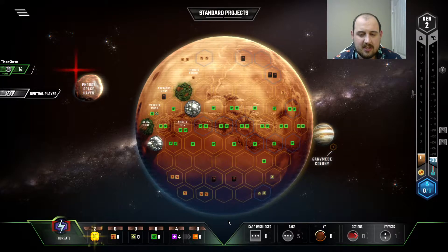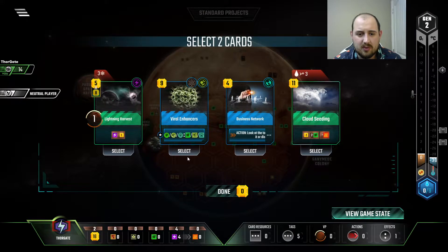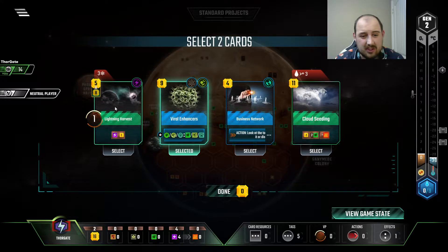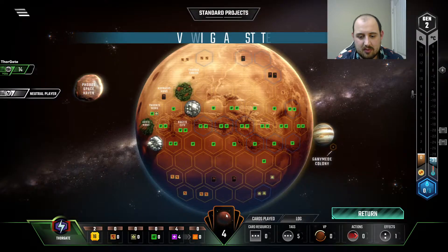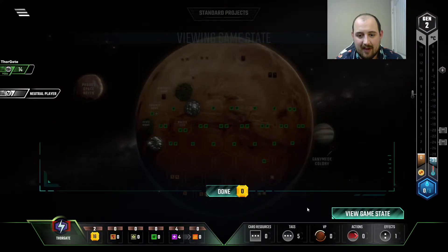All that energy that spills over is going to be heat at the end of the day, which is quite valuable. I'll do Business Contacts because I'm not sure what else I'd want to do. This is a Science Tag, and this is a really cheap energy, but I need to get to the Science Tags, whereas Business Networks actually gives me the card draw.